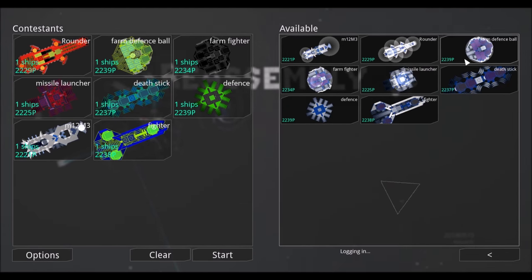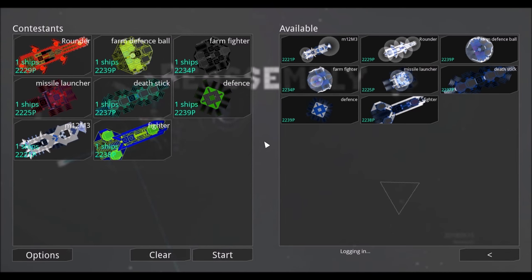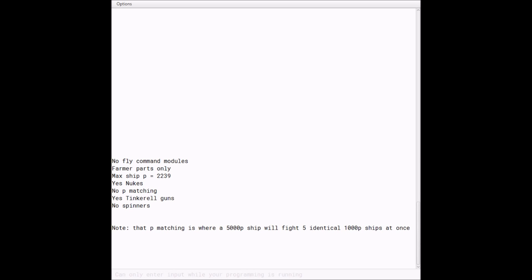Hello and welcome back to our Reassembly ship fighting series, where every week we put 16 ships head-to-head. This week we had a little bit less submissions, so we're putting eight ships head-to-head. The rules for this week are: no fly command modules, only farmer parts, the P limit is 2239, no P matching, and no spinners.